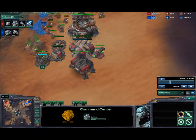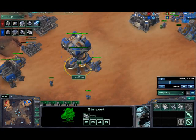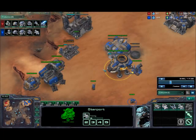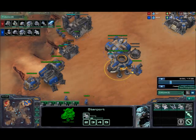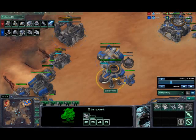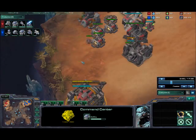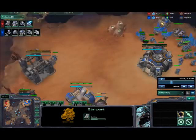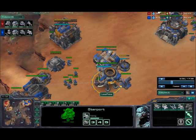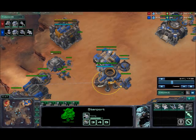Here are a couple of important timings: add your second gas right around 28 food. You want to scan his base at around six minutes and 20 seconds — I make a mistake this game and scan it around six minutes 45 seconds, which is too late. The reason is if you see him going banshees, with your scan you're going to want to immediately get an engineering bay and get a viking. If he gets cloaked banshees in your base and you don't have turrets or a raven, you're gonna be in trouble — scans alone are not enough to deal with cloaked banshees.